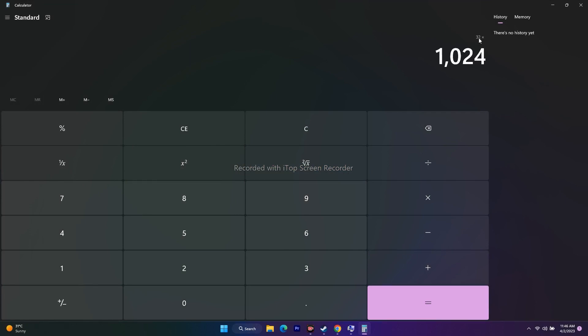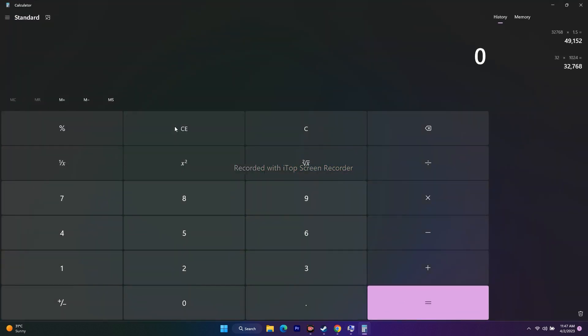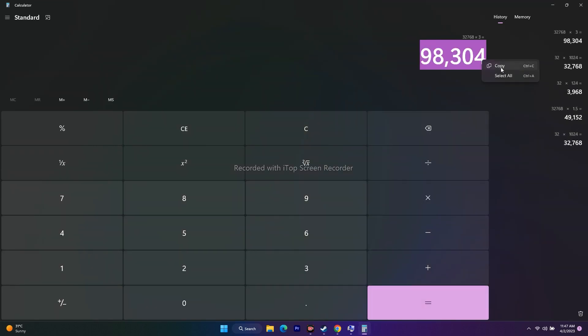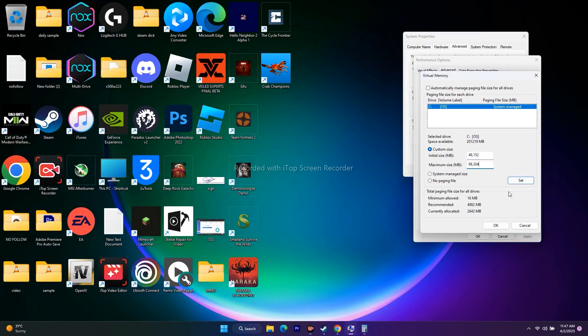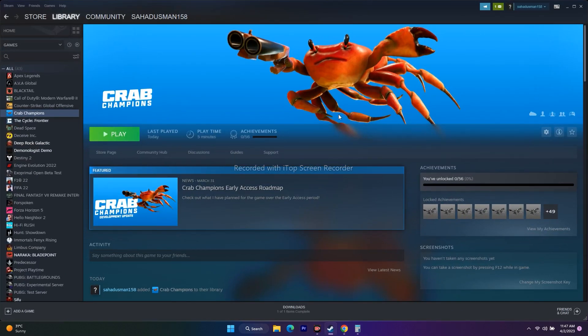To calculate the virtual memory values, open Calculator and multiply your RAM in GB by 1024 to get MB. For initial size, multiply by 1.5 (e.g., 32 GB × 1024 × 1.5 = 49,152 MB). For maximum size, multiply by 3 (e.g., 32 GB × 1024 × 3 = 98,304 MB). Enter these as Custom Size values, click OK, and try launching the game.